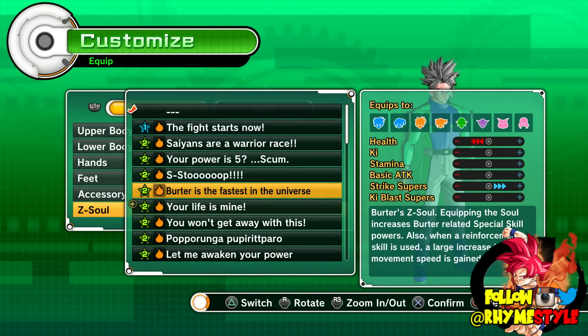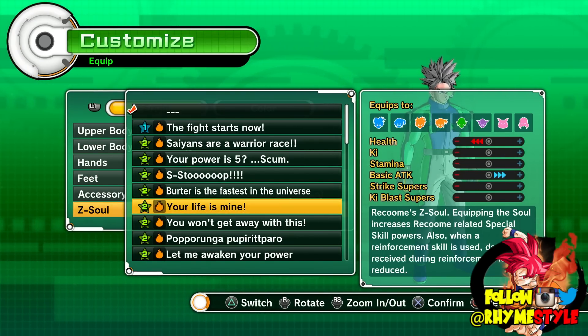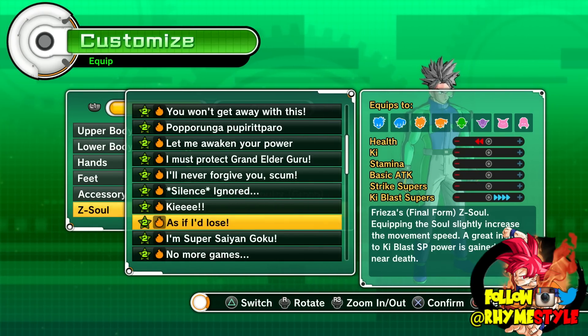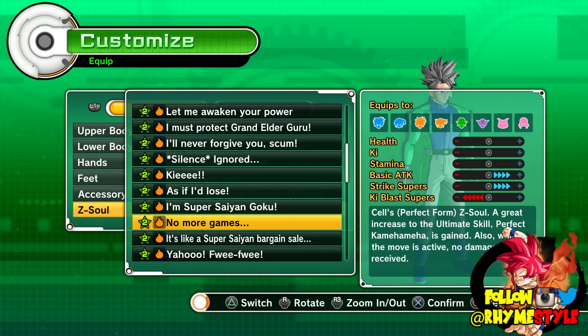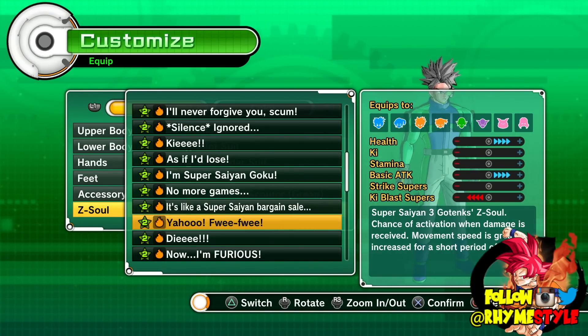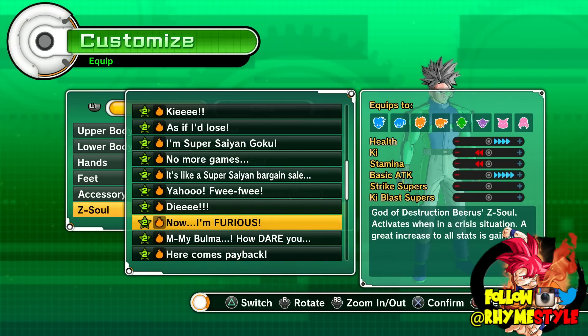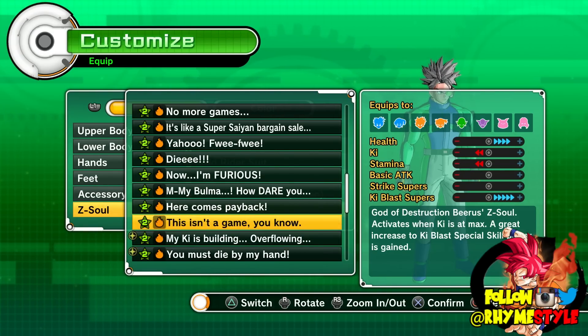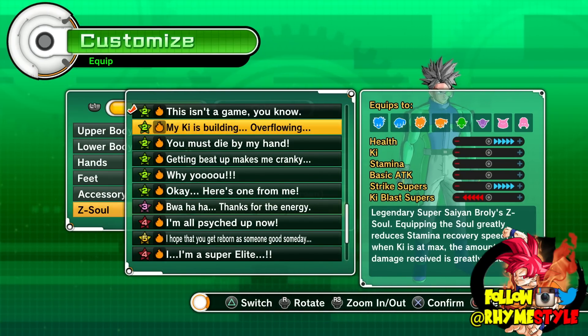Increase the movement speed — I kind of like this but we're not going to play with this. I might do Guldo's again unless I have another 'Wahaha, Got You' which is the energy one that gives me ki, which I really like. Equipping this soul extends transformation duration for skills, and stamina recovery speed increases — that's nice. A great increase to ki blast and special skill power — this is kind of cool. Ki at max — I'll equip that for now. Equipment greatly reduces stamina recovery speed, but when ki is maxed the amount of damage received is greatly reduced — that's awesome.